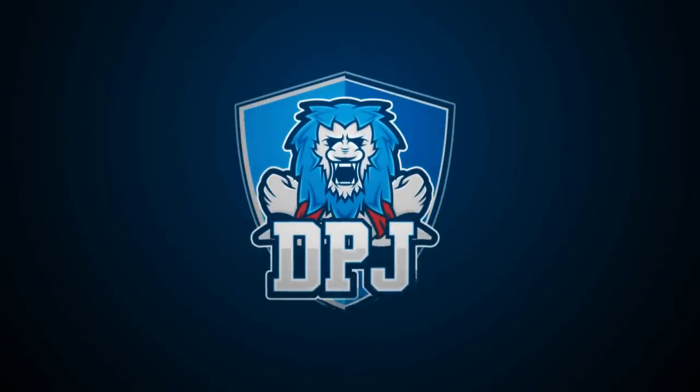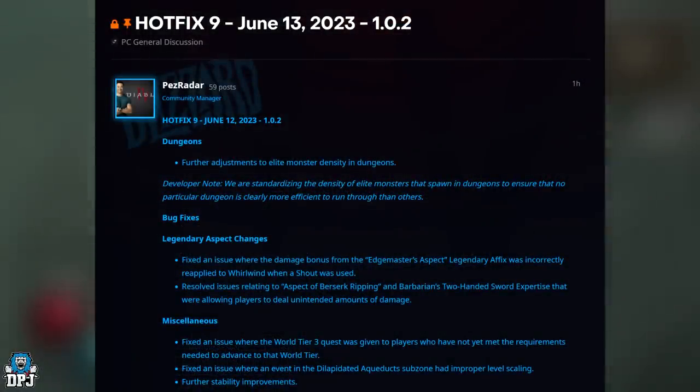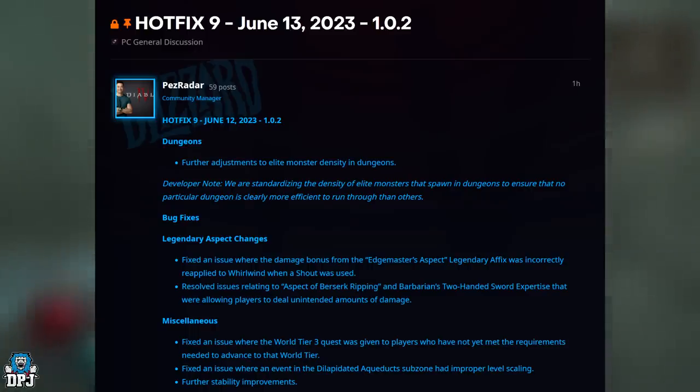I'm back with another Diablo 4 video. Earlier on we got a patch — the June 12th 2023 patch or hotfix 1.0.2 — where they said further adjustments to elite monster density within dungeons. We are standardising the density of elite monsters that spawn in dungeons to ensure that no particular dungeon is clearly more efficient to run than others.